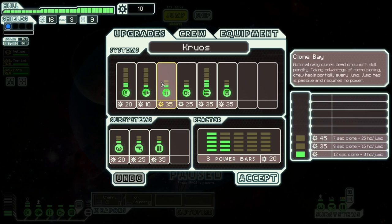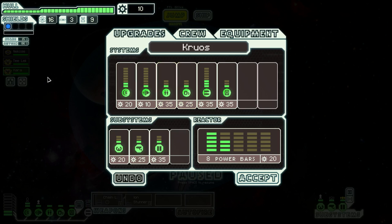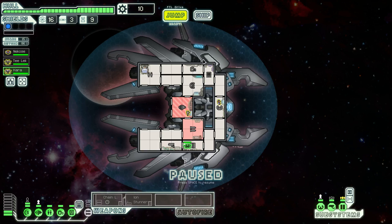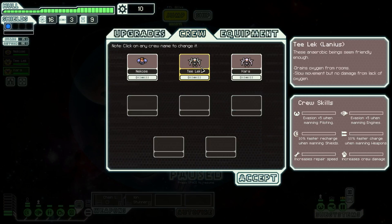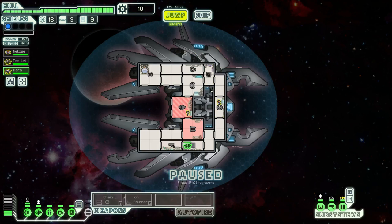That's going to be really useful with the positions thing. Wouldn't it make sense to just have nothing but Lanius crew and then not have to worry about oxygen? These anaerobic beings take no damage from lack of oxygen — they don't need any oxygen at all. If you had a bunch of them in a room, I assume they'd drain the oxygen from the enemy's ship very quickly.